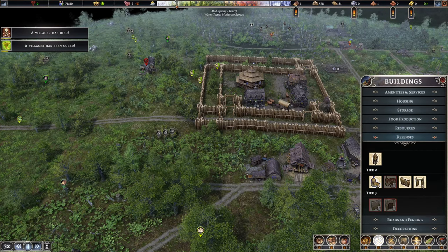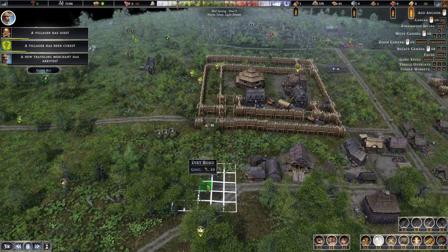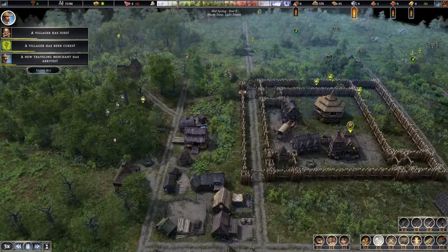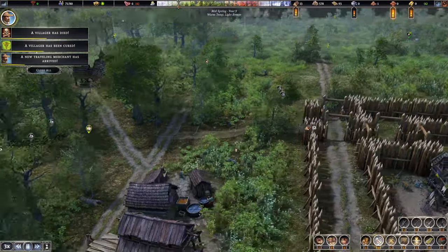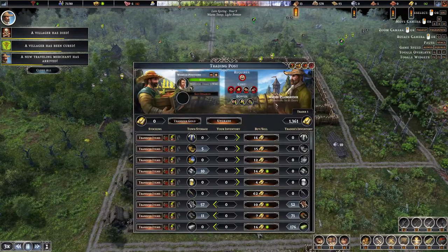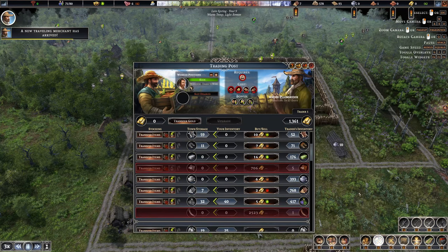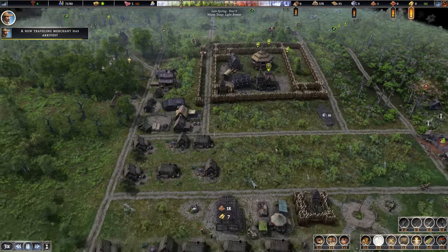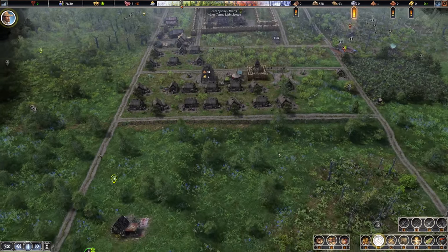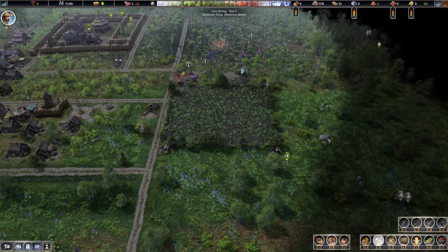I'm going to put a gate over here and put a road — it's important to have a secondary road access over there. This trader isn't doing much for me but he does have very cheap stone; shame that I can't purchase it, not that I necessarily need to.